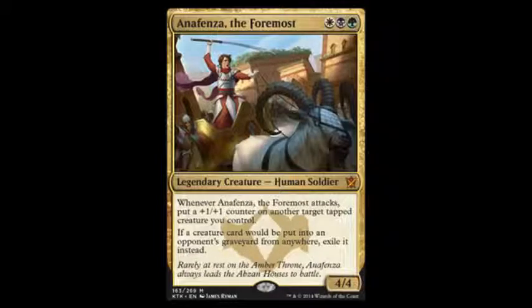We have Anafenza, the Foremost. It's white, black, green for a 4/4. When it attacks, you put a +1/+1 counter on a tapped creature, and it also exiles opponent's cards. Seems very good, but we'll have to wait and see because we don't know a lot of the things in the set. A lot of these we can't take for what they really will be — the set has only been spoiled about a fifth of it; I think it's currently 52 cards out of 250.